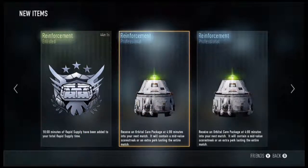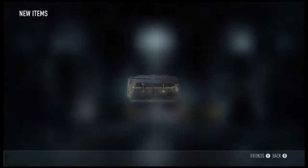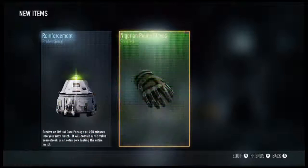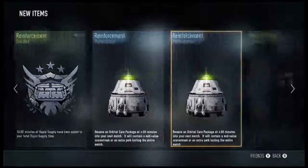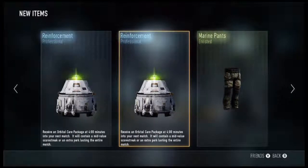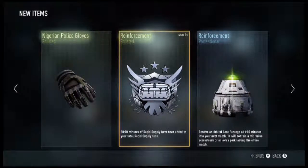Not having the best supply drops. Okay, all my packages — I get myself three of the same Reinforcement Professional packages. This is not looking good today. We've got nine more supply drops to open, don't go away.